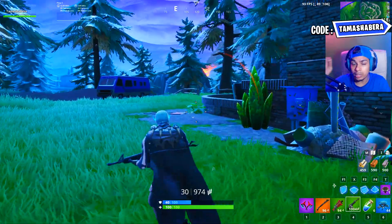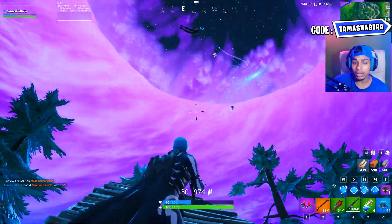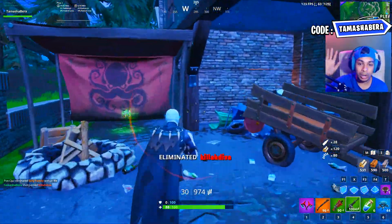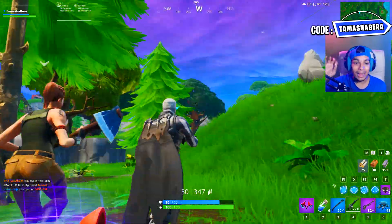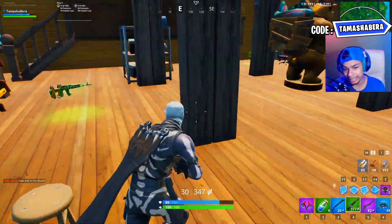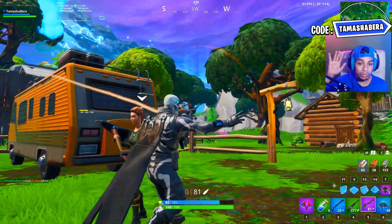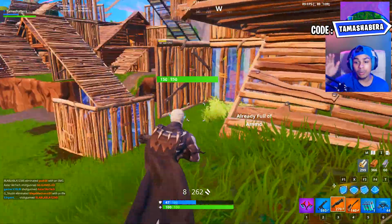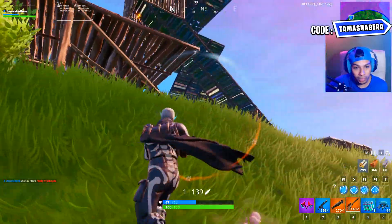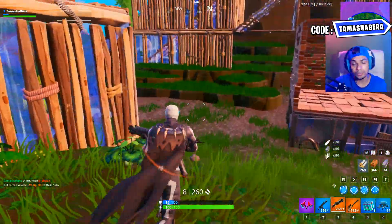For use different throwable items in a single match, you will need to find grenades, sting bombs, shockwave grenades, or junk rift — toss a couple in any game to complete the challenge. For land on top of a floating island and a meteor, based on the loading screen there is likely going to be a floating island with the cube on it — land on the meteor and then on the floating island. For visit Loot Lake and Sunny Steps in a single match, you could fly into the big orb rift at Loot Lake to boost over to Sunny Steps, or hit Sunny Steps first and grab a drift boat from the expedition outposts to travel to Loot Lake.